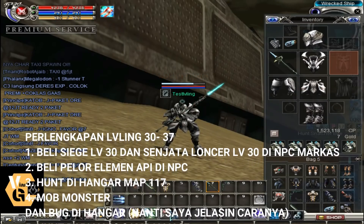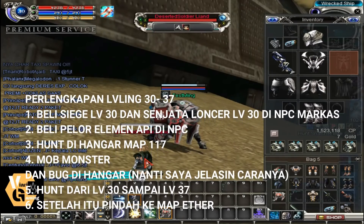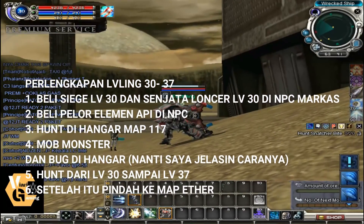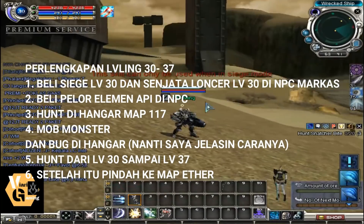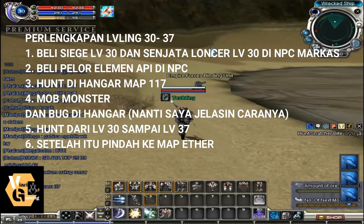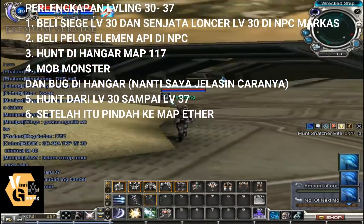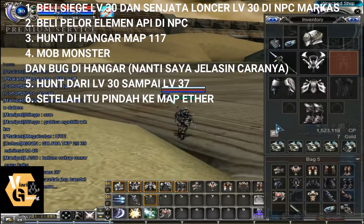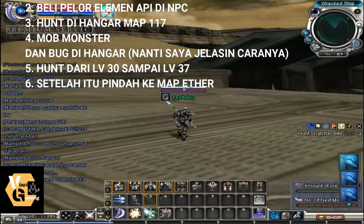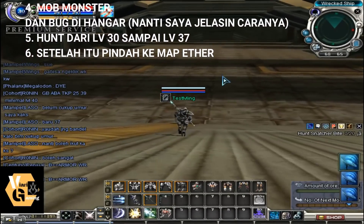Next is Step 3: equipment for leveling level 30 to 41. SIG 30 already bought, launcher 30 already bought, fire element bullets already bought. Now head to 3 locations at Hangar — map 117. This uses a bug system which will be explained now. Don't skip, keep watching.